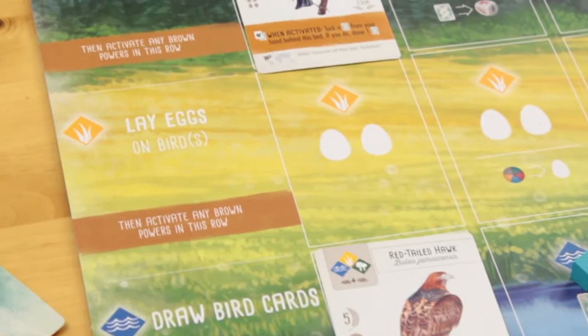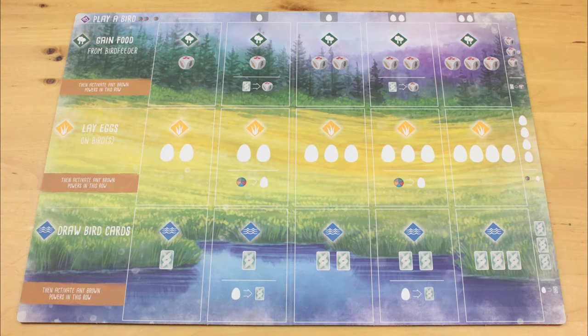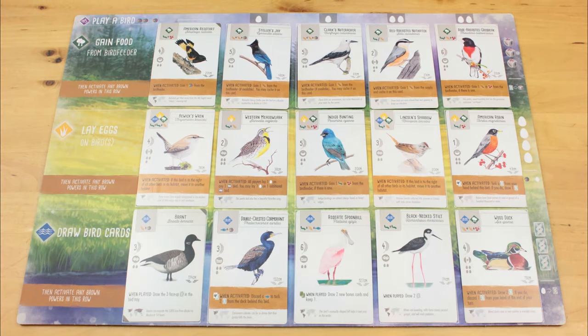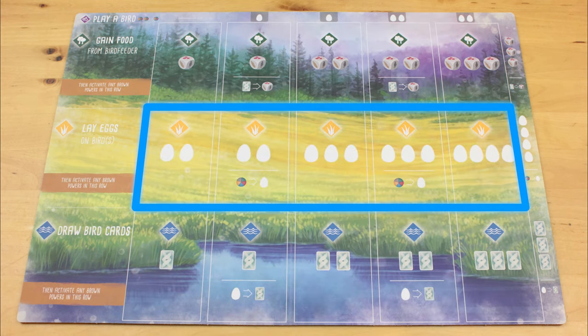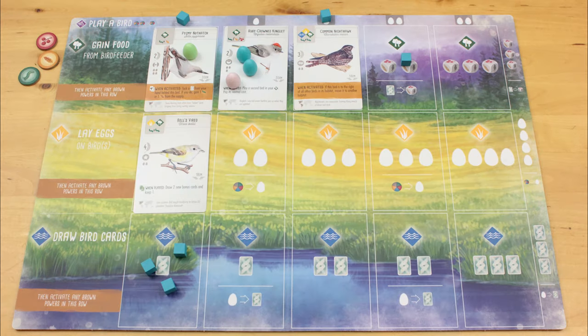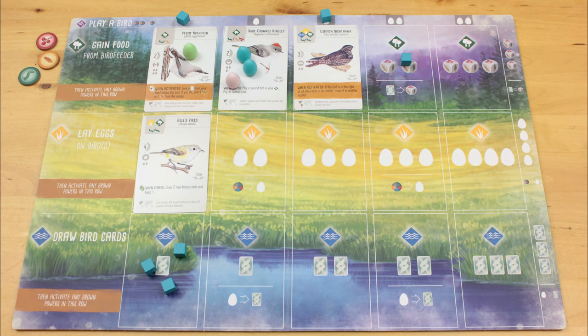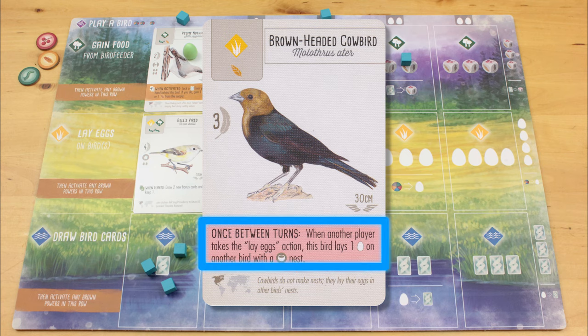Here's the deal. You and your friends channel your inner Tippi Hedren to attract various birds in your habitat by putting out food they like, including fruits, seeds, and small rodent carcasses. The birds can occupy your forest, grassland, or wetland rows. The rows also provide you with food to attract more birds, eggs to hatch more birds, and cards that depict, you know, more birds. Whenever you activate one of these rows, you rip backwards through each bird in that biome, activating their different round powers in a chain reaction. The birds you attract can also give you a one-time benefit or power that lets you profit when an opponent takes a certain action.